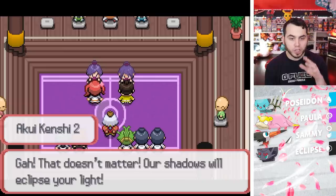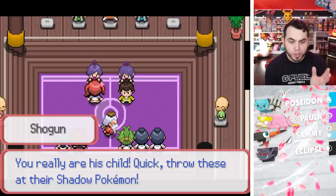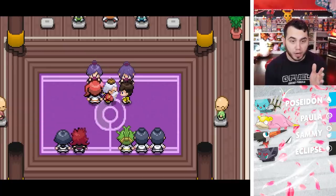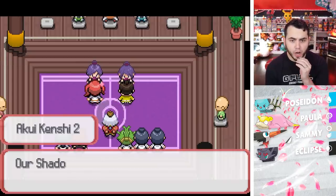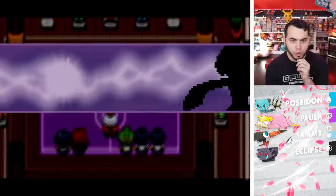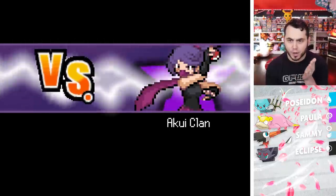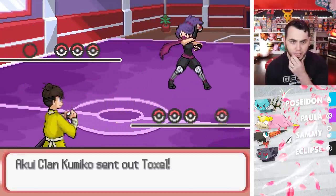'They said you were a Masayoshi. Our shadows will eclipse your light. ADrive, is that Ryo's Katana in your hand? You really are his child. Quick, throw these at their Shadow Pokemon.' Five Grape Balls. 'You really are fools, aren't you? Our Shadow Pokemon are unstoppable. Now prepare to be destroyed.' Am I going to catch their Pokemon? All right, well let's see what we got here.